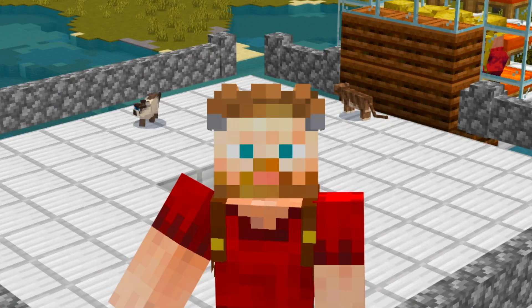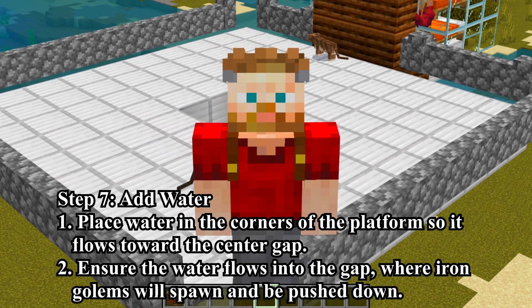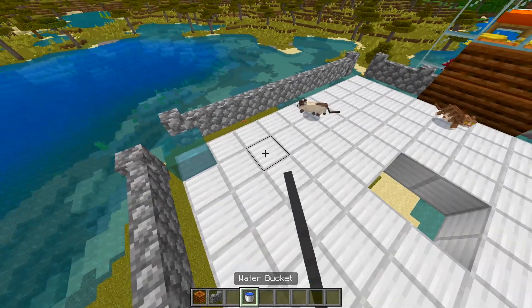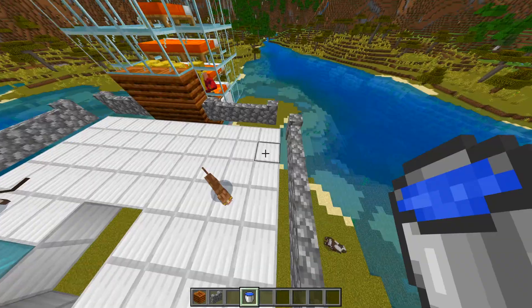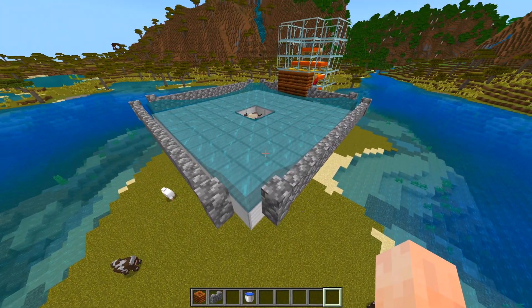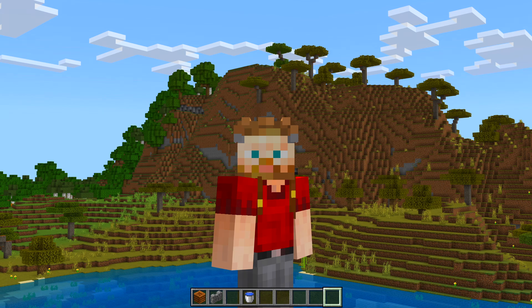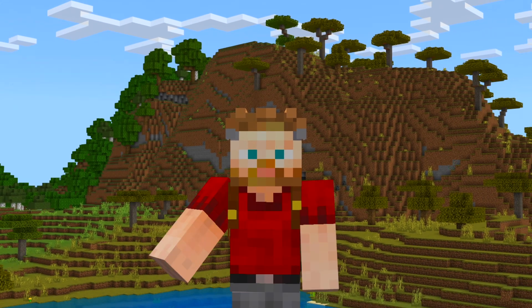Step 7: Add water. Place water in the corners of the platform so it flows towards the center gap. Ensure the water flows into the gap, where iron golems will spawn and be pushed down. The water placement looks spot on — almost looks like an iron farm, though we know it's not going to work yet. There might be some steps later that help.